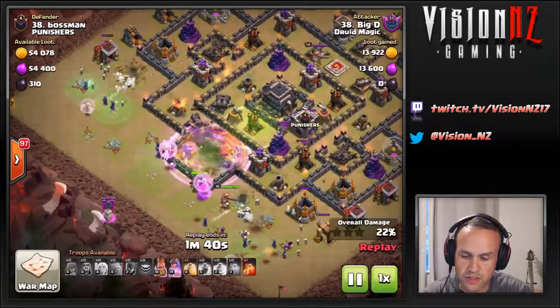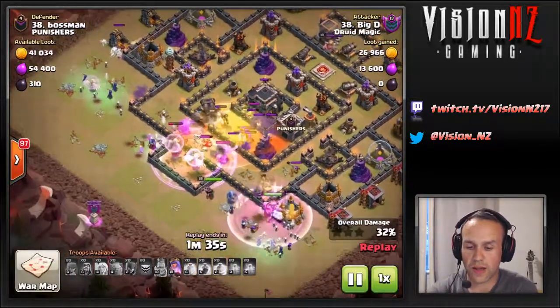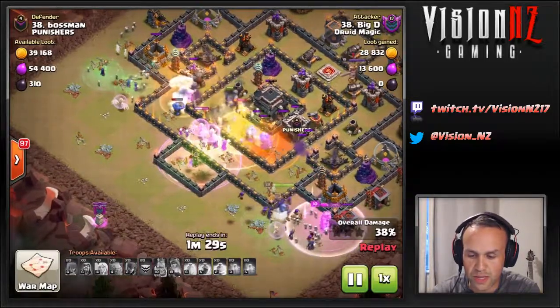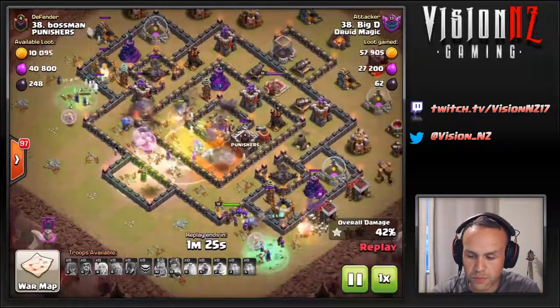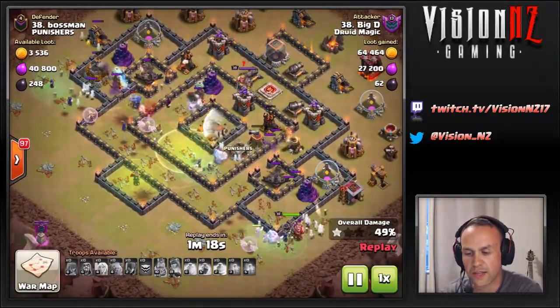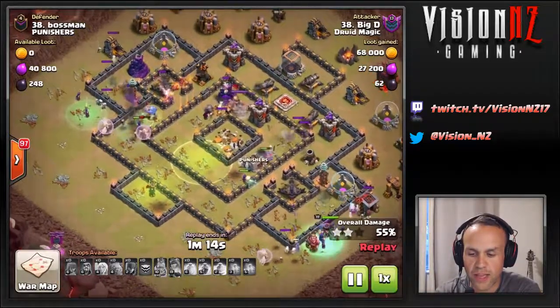There it is — it pulls the CC. A squishy CC can be dealt with by poisons, so not a huge deal. Expecting some troops to be in the middle to do the damage. CC's taken care of, but as you can see everything has gone around the outside, so nothing's really pushing the core too hard — just a couple of troops here and there getting picked off.